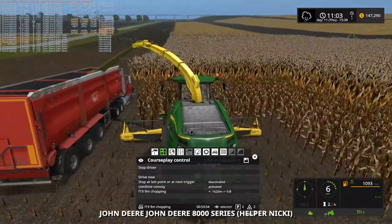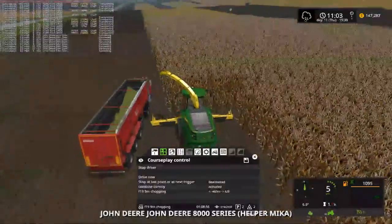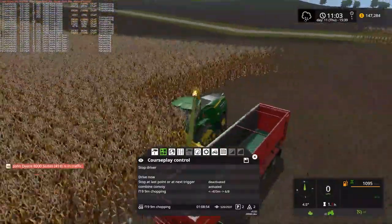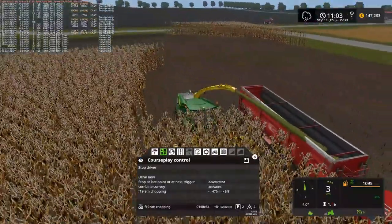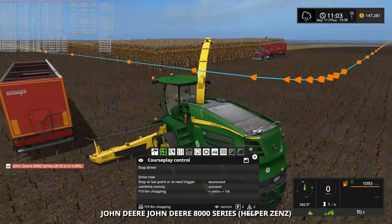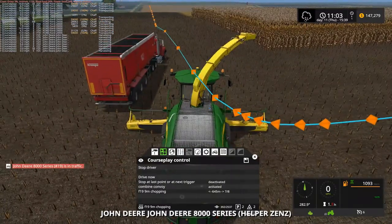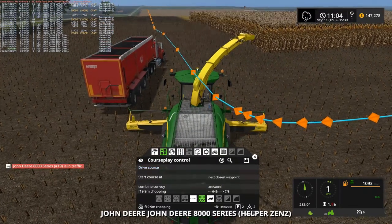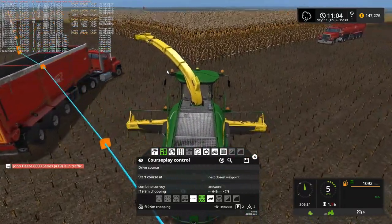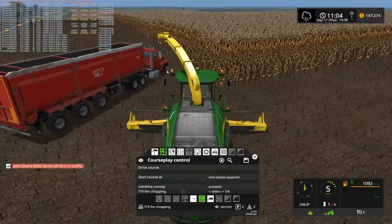Looks like we caught him just in time — oh, he's kind of doing a turn here, that's why we're having some issues. We're not doing anything here, are we? Should have figured. Come on CoursePlay, get out of the way. Yeah, this is kind of the problem too — why is the truck so far ahead of us? That is definitely a big problem here.